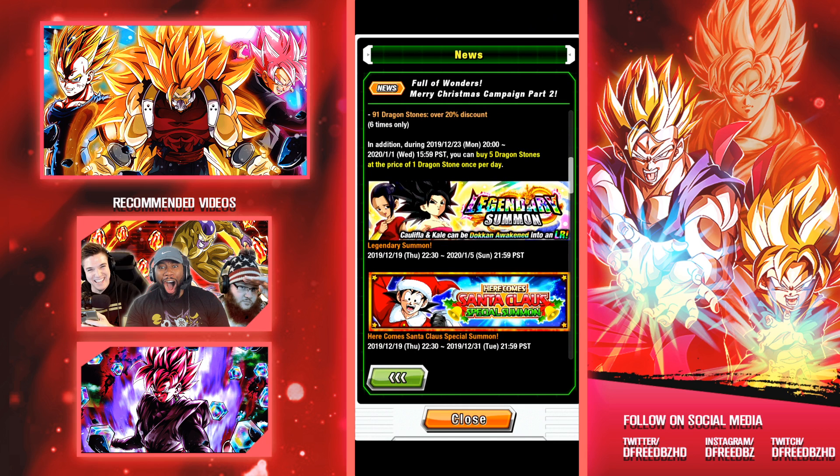The next big hitter — the quote-unquote best unit in the game — is finally coming over to Global: LR Kale and Caulifla. We saw this on Twitter. They are going to work the same way they do on JP — they're not getting nerfed. I saw some people saying they were nerfed, but it should work the exact same. Let me know in the comment section how hyped you are for these ladies coming over to the game.